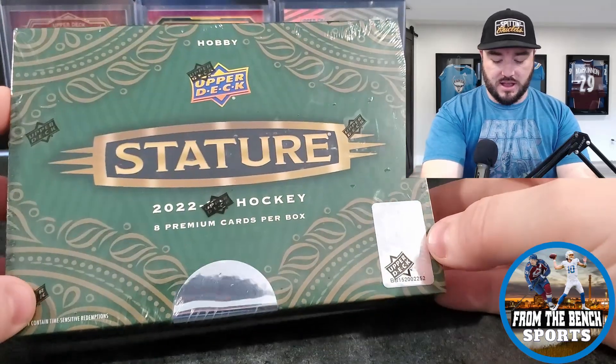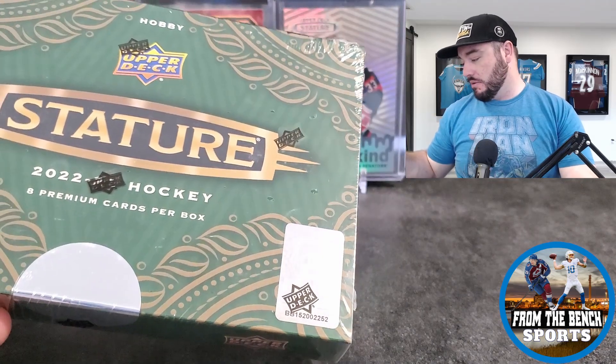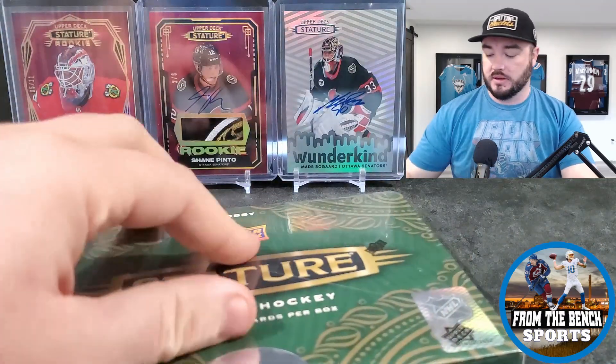Obviously you're also looking for your rookies. This is 2022-23, so it's Beniers, Boldy, Wyatt Johnston, Owen Power — all those guys. Matty Beniers is a redemption in this set, which is a little unfortunate, but it is what it is. You also get the chance at some rookies from last year as an update — Spencer Knight, Scott Perunovich, Riley Damiani. Here's box number 62; the first box was number 47, so let's see what we can do.